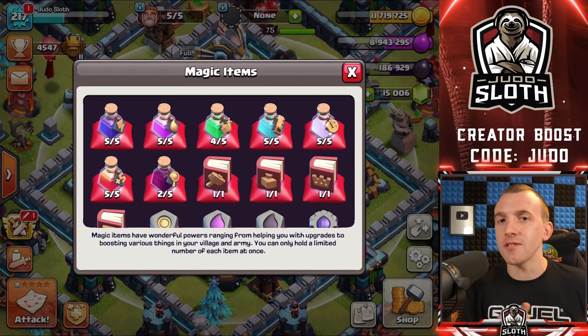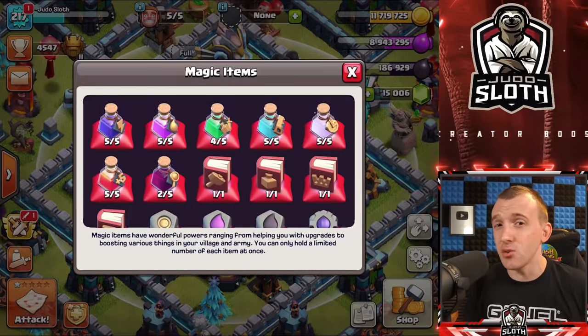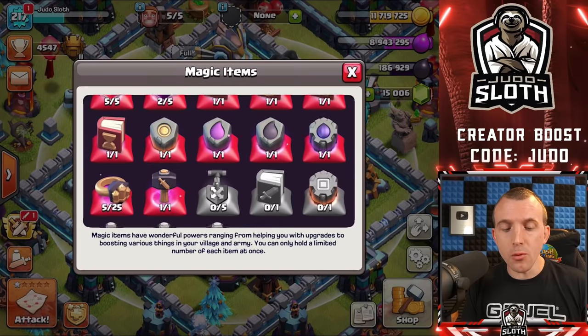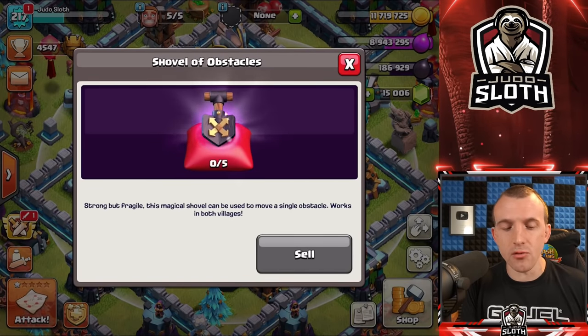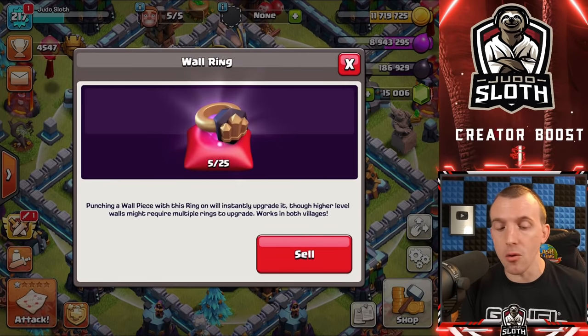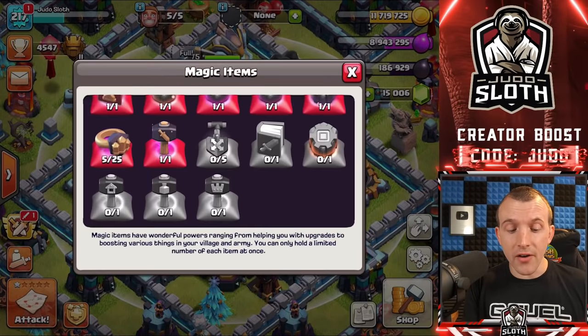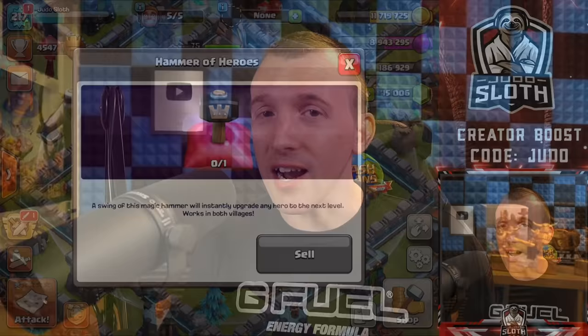Let's get to explaining all of the items. I want to group them together, and there are video chapters within this so you can skip ahead to whichever section you want. I will first explain the potions, then we'll go through the two miscellaneous items — the shovel of obstacles and the wall ring — before explaining all of the runes, the books, and finally the hammers, how exactly you should use them, and their best uses.